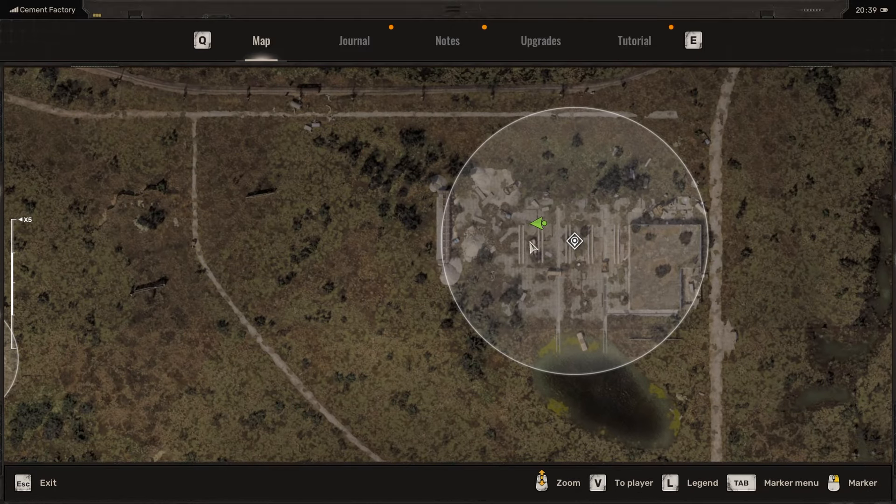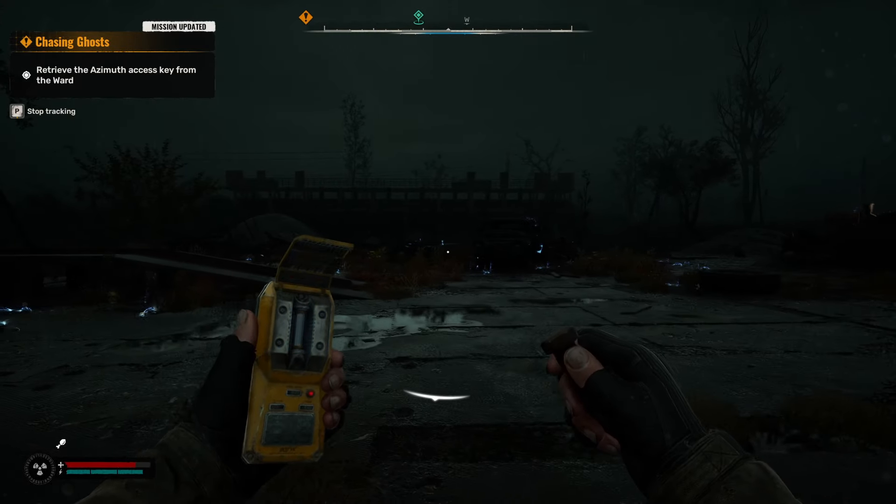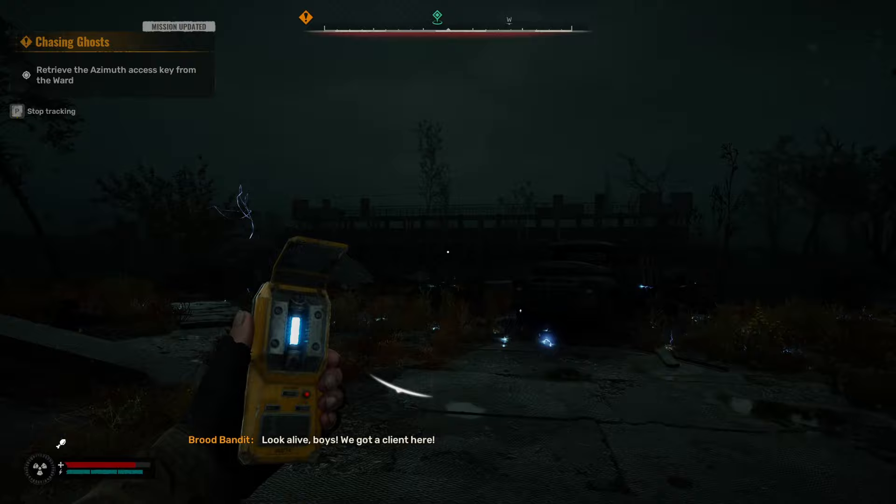Right here — see these two lines? Those two lines are these things right here. You come in from the east side and you'll see this truck surrounded by all this electricity.